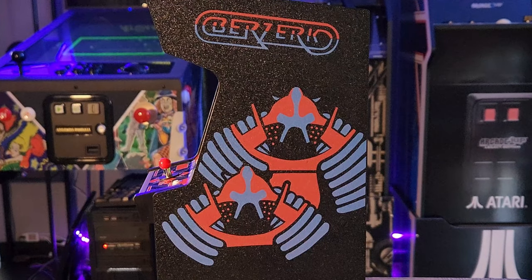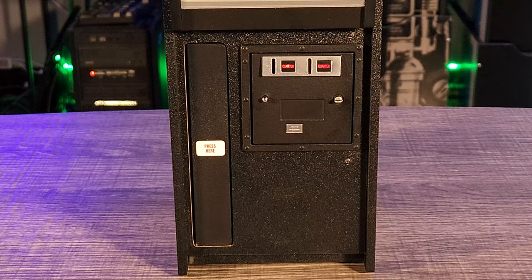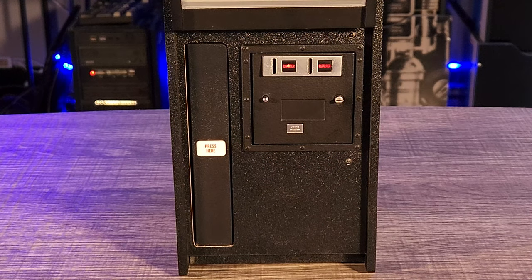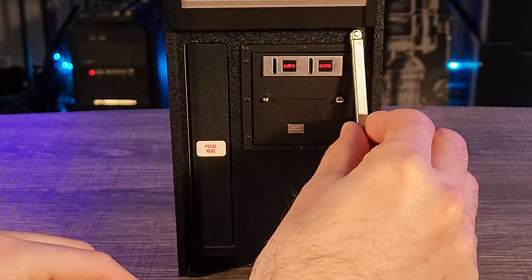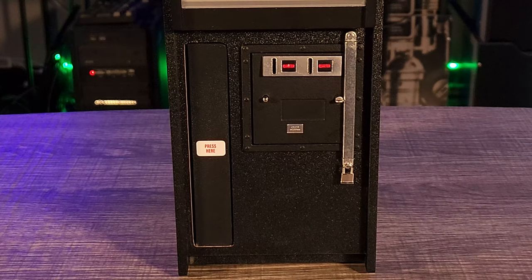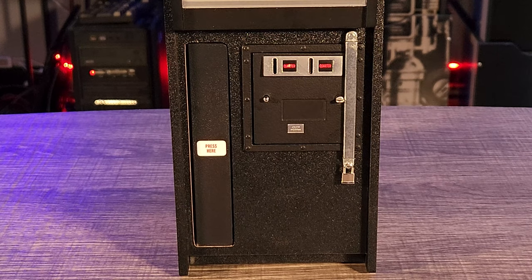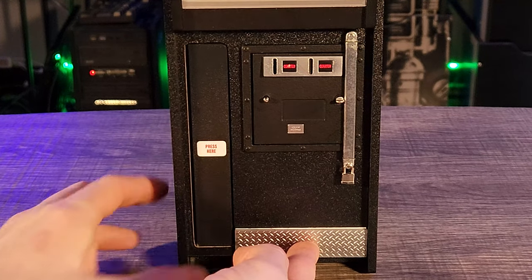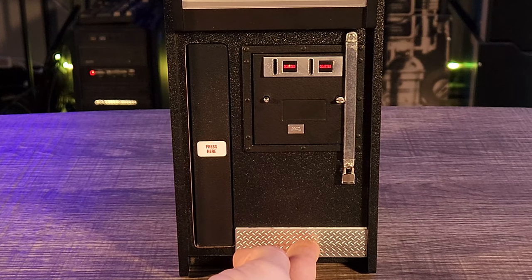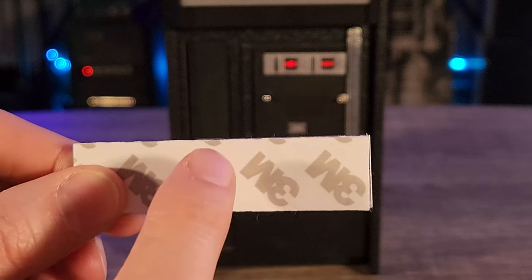They've included a metal security bar and lock that connects to the front of the machine magnetically, to mimic the look of security bars used on real arcade machines to help keep people from breaking into the coin mechanism. Also included is a metal kick plate that can be fastened to the bottom of the machine using double-sided tape — so once you place it on there, you're most likely not getting it off without potentially damaging the wood front. Keep that in mind.